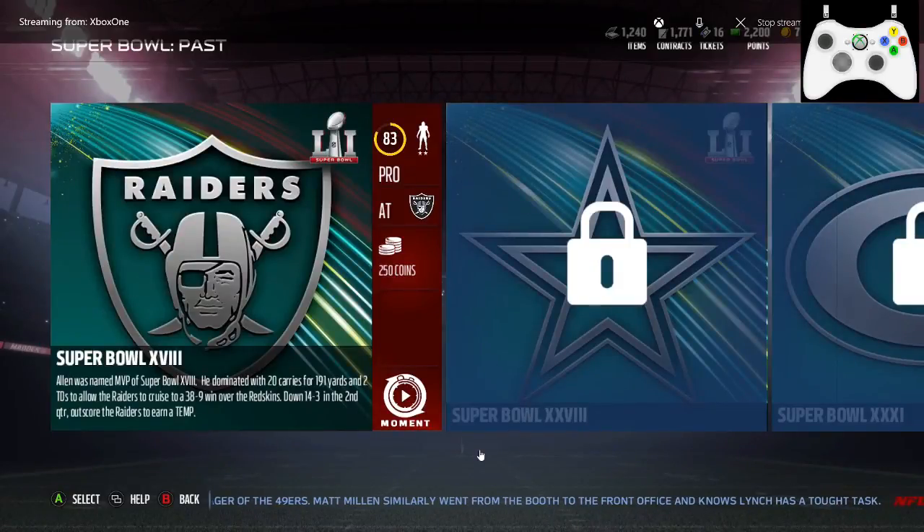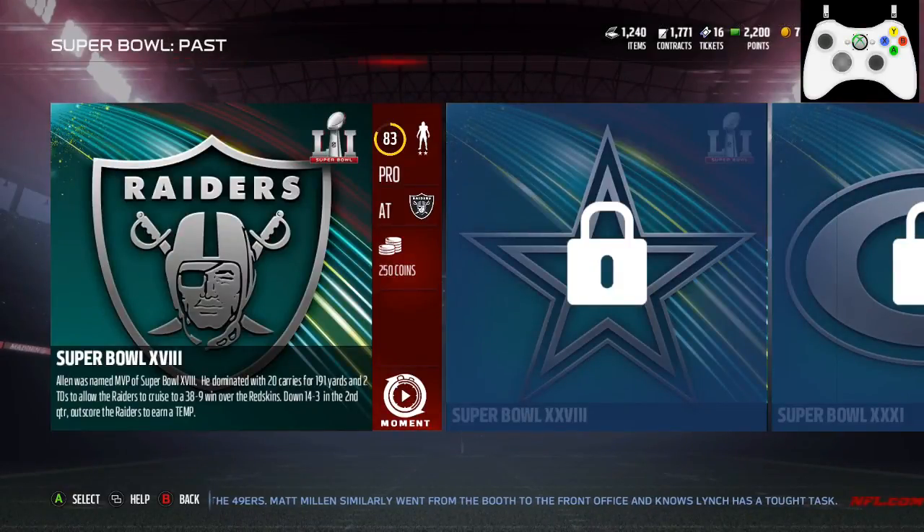What's up guys? We are in the Super Bowl challenges - they were just released today and we are on the Super Bowl pass challenges. This one's Super Bowl 18 against the Raiders. Allen was named MVP of Super Bowl 18. He dominated with 20 carries for 191 yards and two touchdowns to allow the Raiders to cruise to a 38-9 win over the Redskins. You are down 14-3 in the second quarter - outscore the Raiders to advance. So let's get to it.